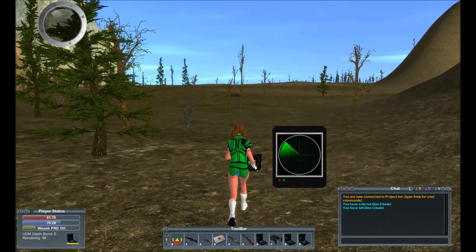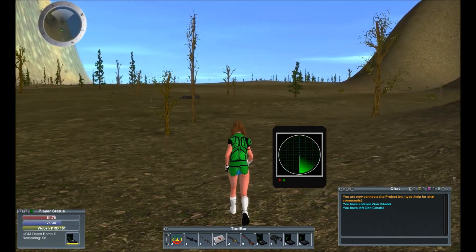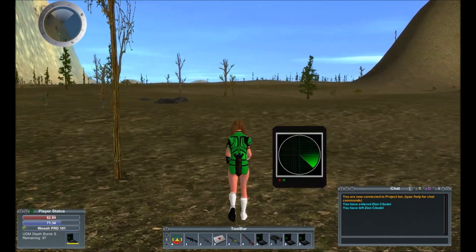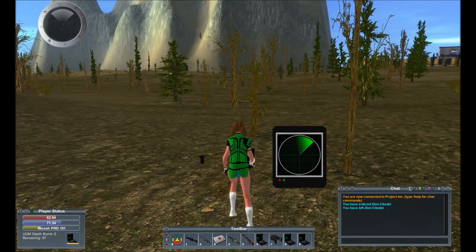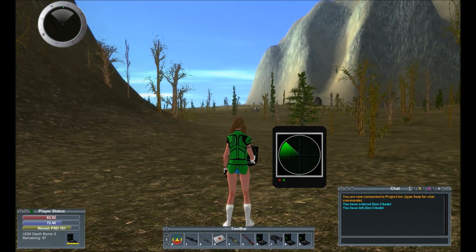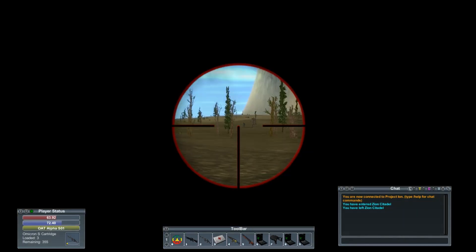Vehicle coordinates can now be retrieved from the item stats window. Also new is a focus button on the map to center on your current position, and a pop-up window upon closing the client explaining the timeout.